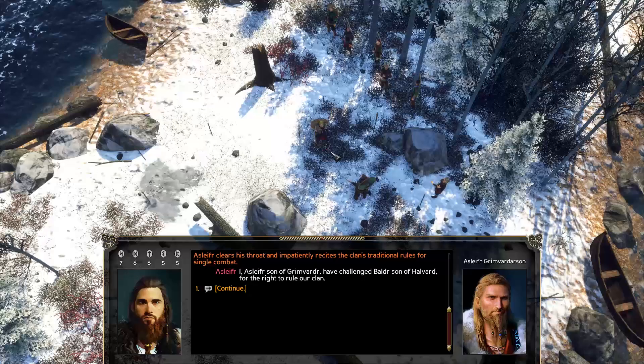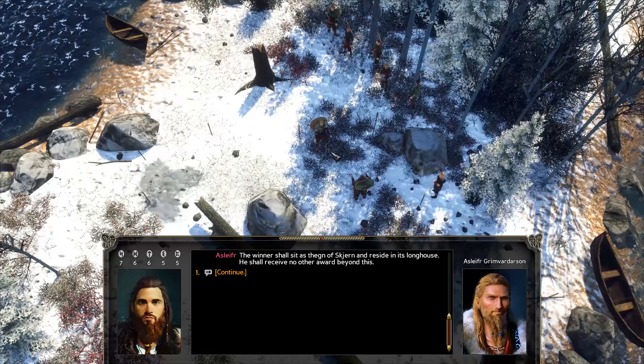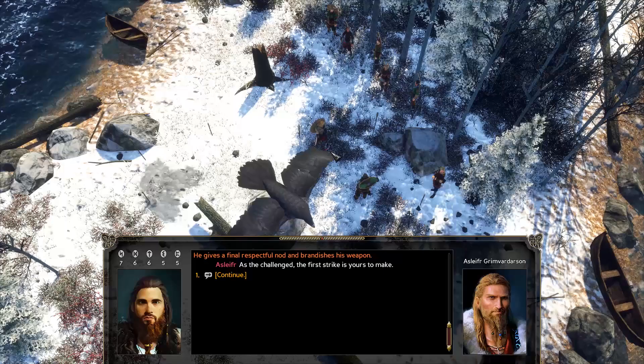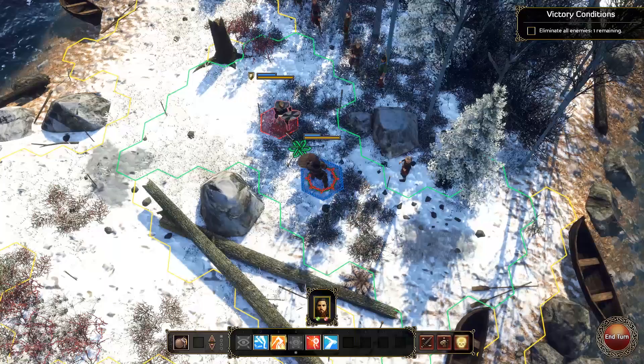Asilfir recites the clan's traditional rules for single combat: 'I, Asilfir son of Grimvardir, have challenged Baldur son of Halvard for the right to rule our clan. The winner shall sit as Thane and reside in his longhouse, receiving no other award beyond this. Should he survive, he who is defeated may swear fealty to the winner, or his life is forfeit. If either of us falls, their body shall be buried here. All weapons are permitted, and the duel will end when either warrior is dead or incapable of continuing to fight.' He gives a final respectful nod: 'As the challenger, the first strike is yours to make.' I look at my abilities: tactical move, shield hook — I think I'll do that. Nice, that was a shield hook.